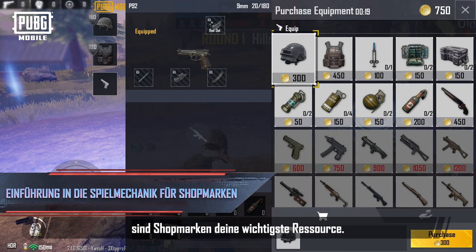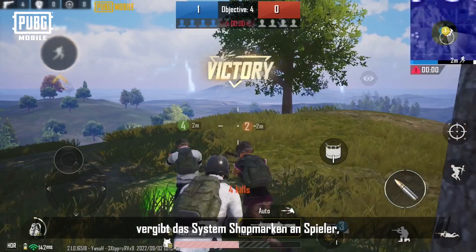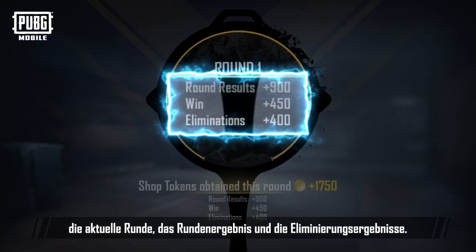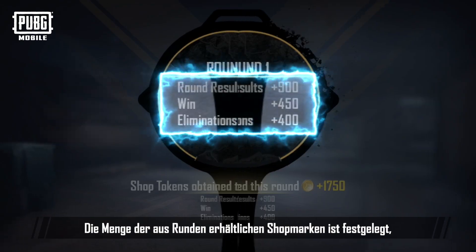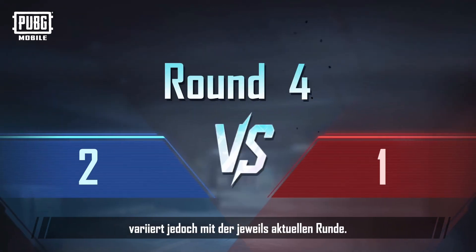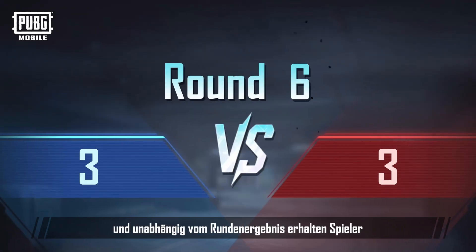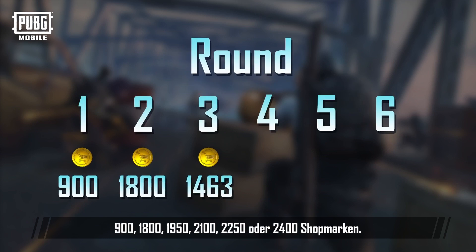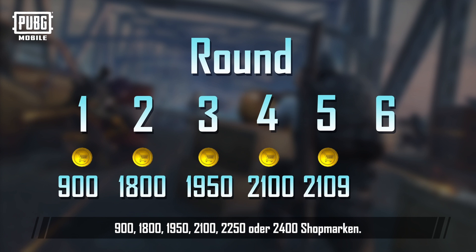In Ultimate Arena, shop tokens are the most important resource for players. At the end of each round, the system will award players shop tokens based on three aspects: the current round, round outcome, and elimination results. The amount of shop tokens obtained from rounds is fixed, but differs depending on the current round from round one to six. Regardless of the round outcome, players will obtain 900, 1800, 1950, 2100, 2250, and 2400 shop tokens respectively.